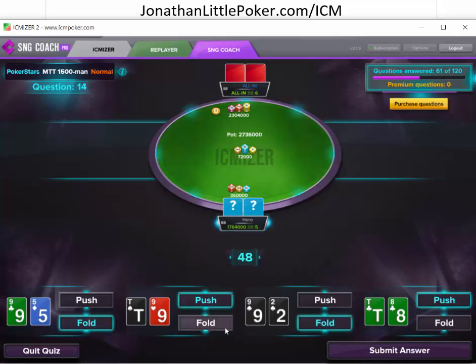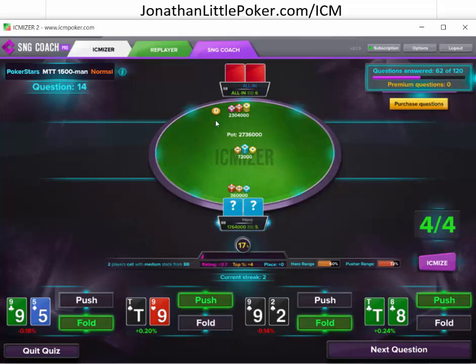Five big blind all in — what should we call? I think these are good enough and these hands are total trash. We got those right. There's actually a Nash equilibrium push-fold chart you can just Google that will tell you the answer for all these heads-up spots. As a tip: when everyone folds to you on the button at a multi-table tournament, you can shove roughly what the Nash chart says divided in half. But again, this assumes your opponents play perfectly, and our opponents do not play perfectly, so things change a bit.